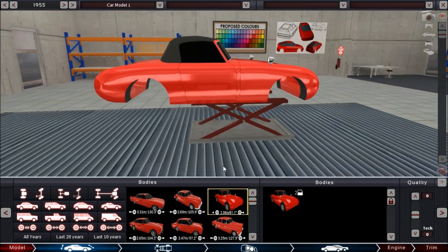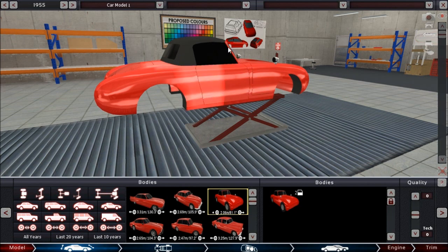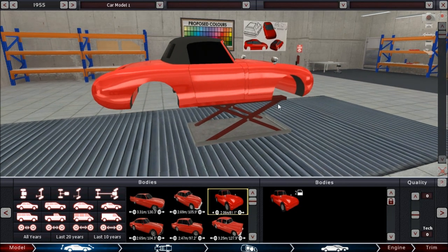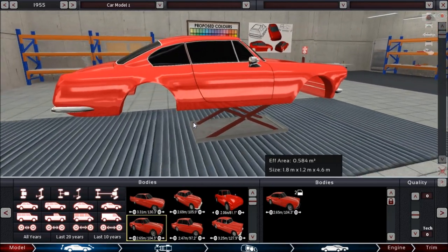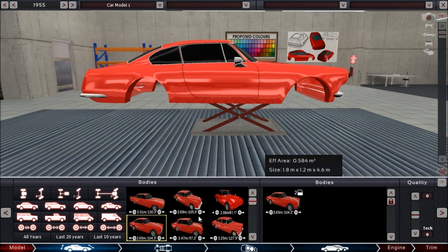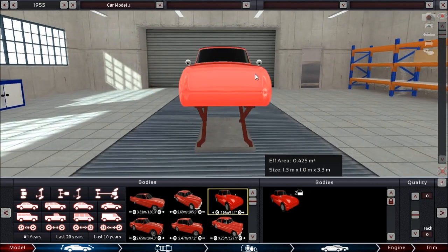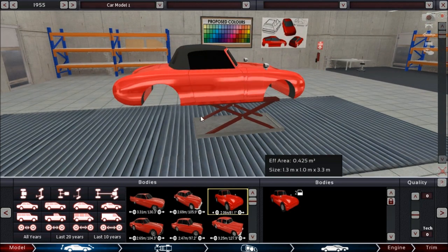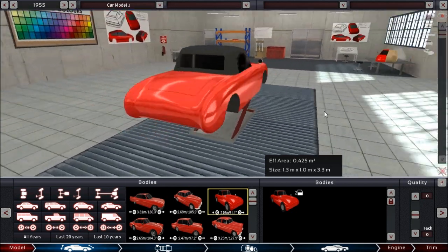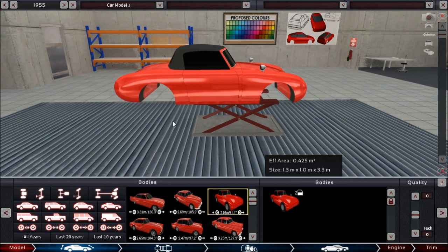We're going to base our build on this little car. It's aerodynamically not as horrible as the others would be — it probably is actually more aerodynamic because it's nice and round with a small cross section, which is the main consideration here. You can find this car in the 3D modding forum section. Let's build a car based on it and get into it.